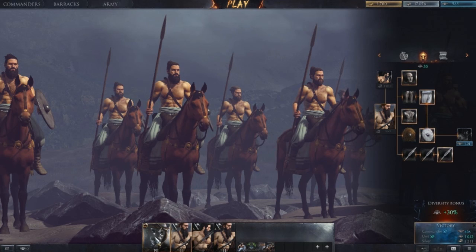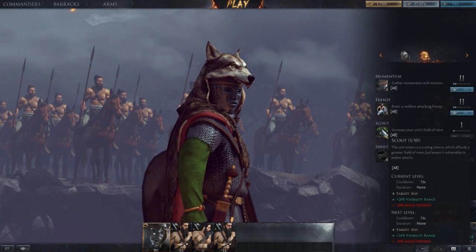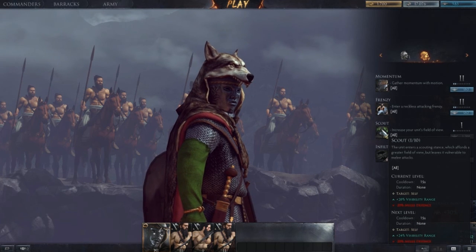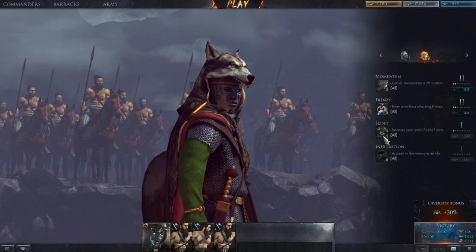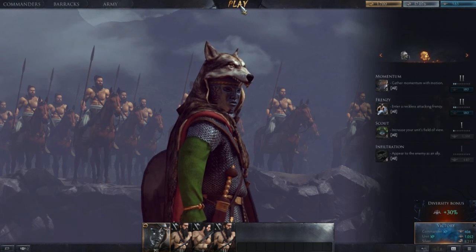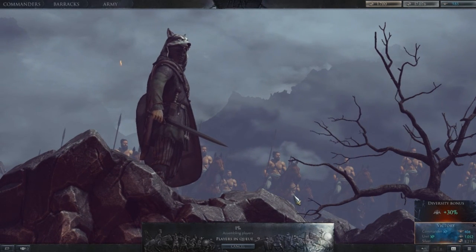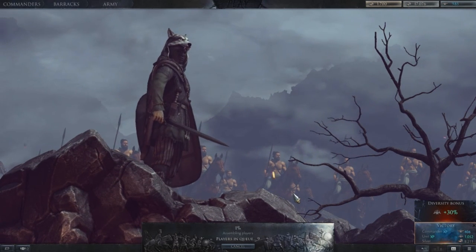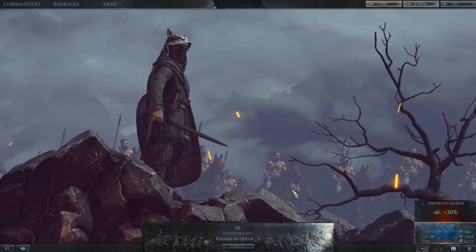Line of sight and vision in this game is ridiculously important — it's actually very crucial that you get that. You get an increased field of view bonus ability as Arminius, so he becomes quite good at that role, especially if you level it up a few more times. It's a very expensive ability — 1,200 points to get that. The last thing you want to do with cavalry in this game is to engage directly with other cavalry or even with infantry.